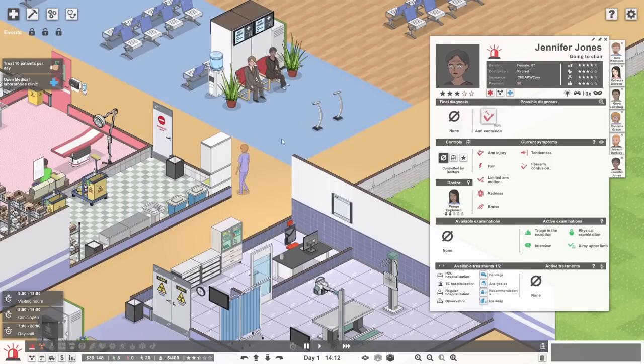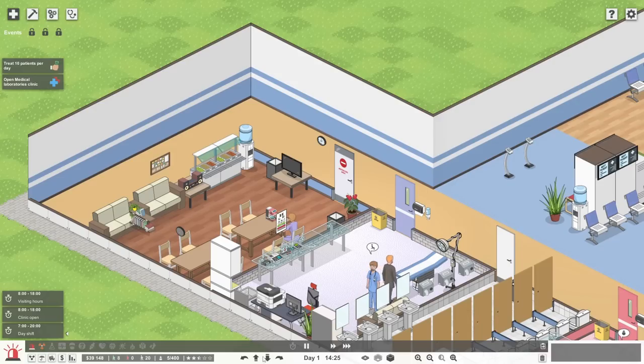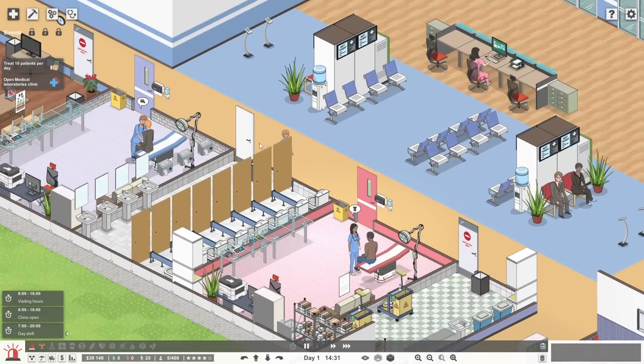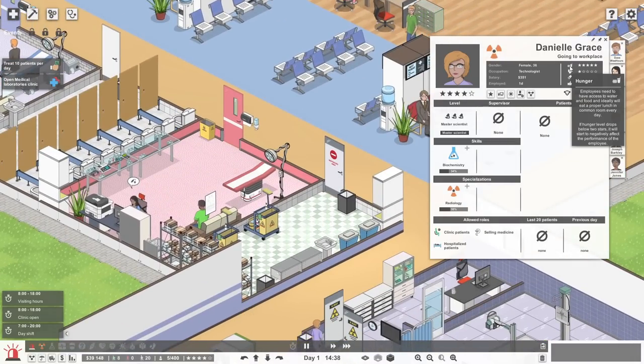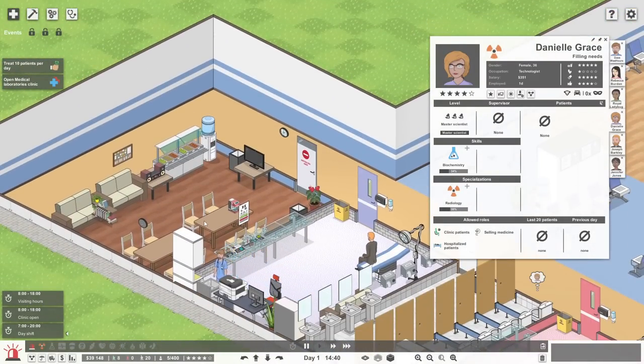Danielle has cleared off for a bit — where are you going? She's going to use the wonderful break room! That's the first person we've seen actually use it. She's had a little bit of food from one of the serving things. She had a little bit of food, a little sit down, and now she's heading back to work. So — satisfaction is okay, rest is looking pretty good, bladder is a little low, but hunger is nice and high because she went and had food. I'm glad that's actually been used since we spent quite a bit of money setting it up.